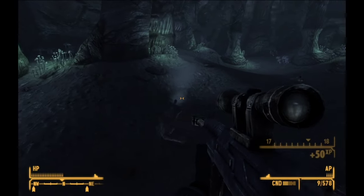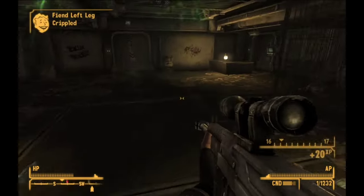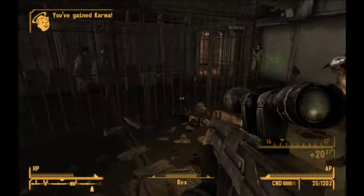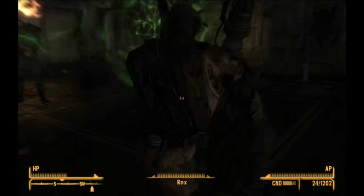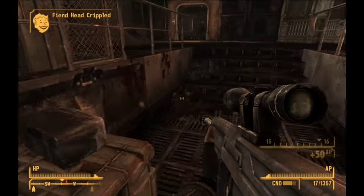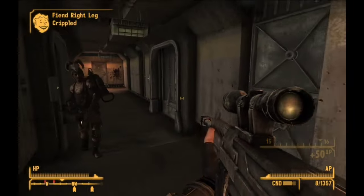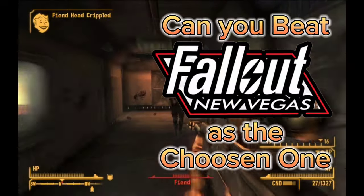So I changed it slightly to 'the chosen one.' That is the main character of Fallout 2 and that's what this playthrough is. For this I'll have to use armor and weapons that only the chosen one would have had access to in Fallout 2, complete quests that relate back to the Fallout 2 character, and answer the question: can you beat Fallout New Vegas as the chosen one?